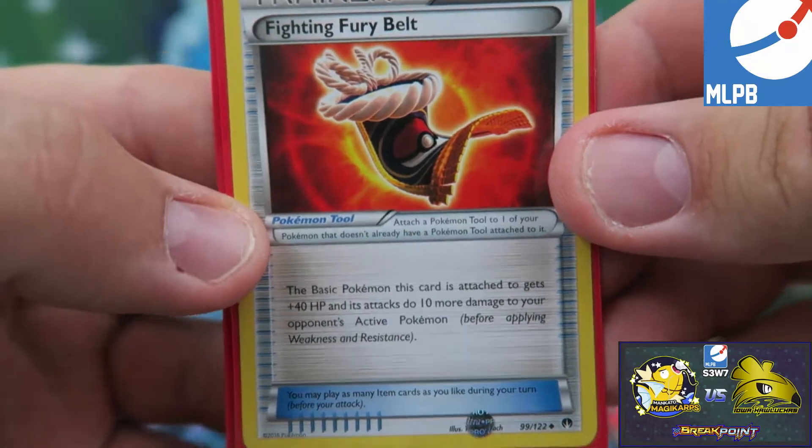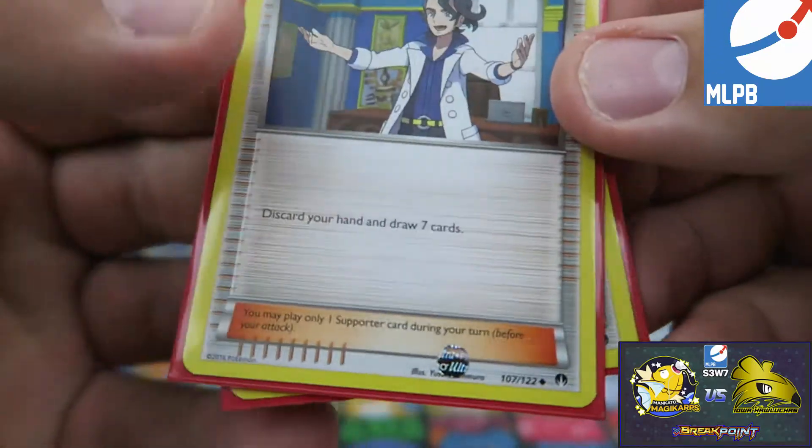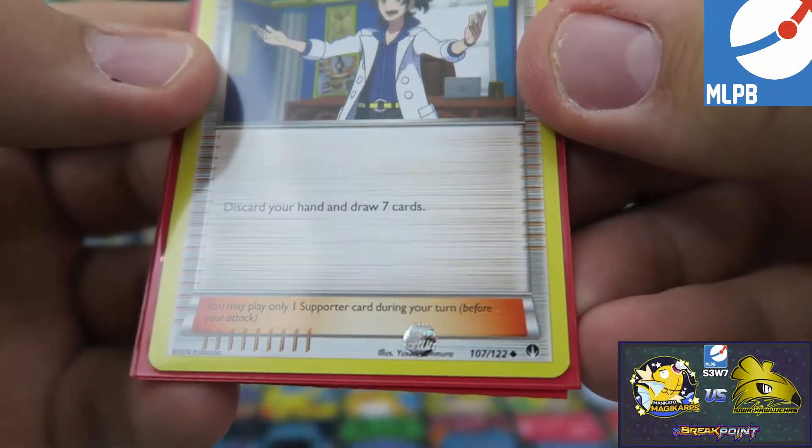We're going to go with the Fighting Fury Belt number 99 and we got Professor Sycamore at 107.